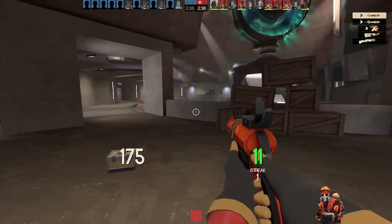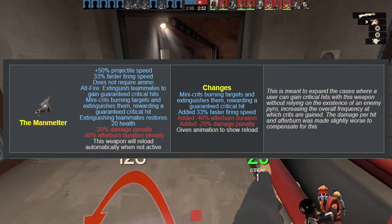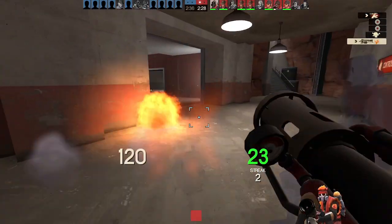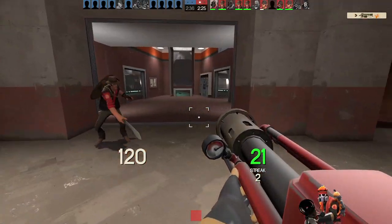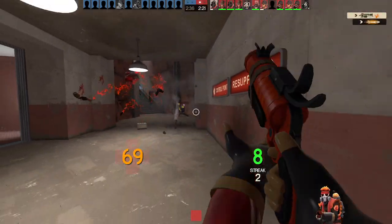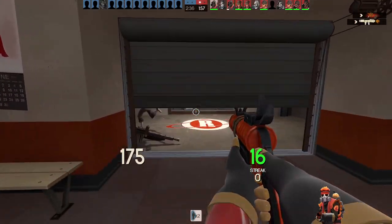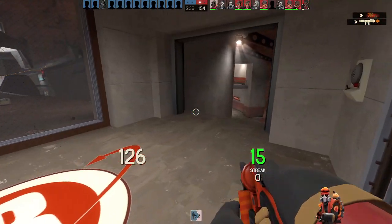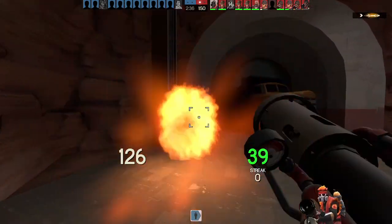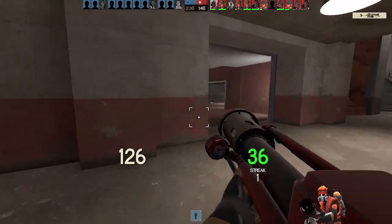Now onto the other weapons. The Manmelter interestingly got a buff where if you hit someone on fire, you gain a crit, as well as showing a reload animation on the side instead of relying on the tick you hear. To make up for these upsides, your afterburn duration is lowered considerably alongside the damage output. This is a fine change, though I think it'd be alright if you want to go for possible quicker projectile harassment against other classes from afar, as well as possibly being paired with the Dragon's Fury if there is someone on your team on fire.